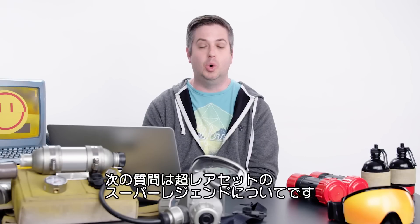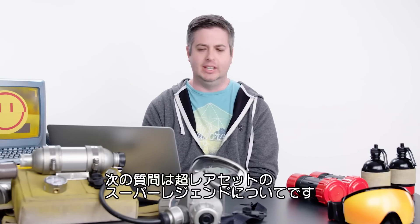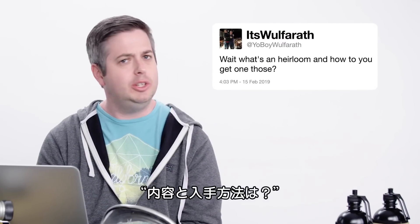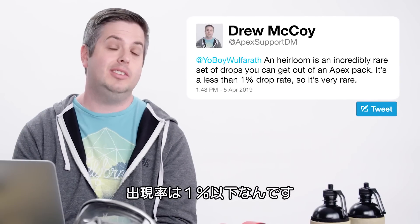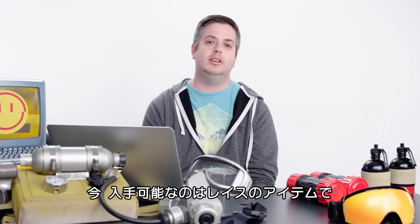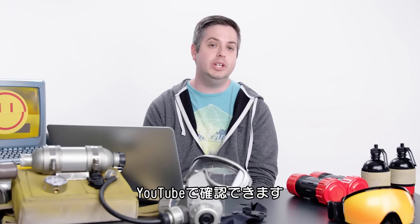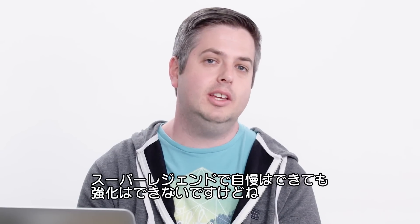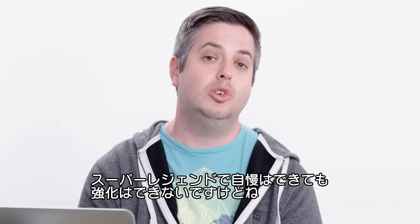Next up, we have Yo Boy Wolferath — that's a really good name. What's an heirloom and how do you get one? An heirloom is an incredibly rare set of drops you can get out of an Apex pack. It's a less than 1% drop rate, so it's very rare. Currently it is a set of items for Wraith. They are not gameplay-enhancing — it is purely cosmetic to show off how baller you are to your friends. Hope you get one.